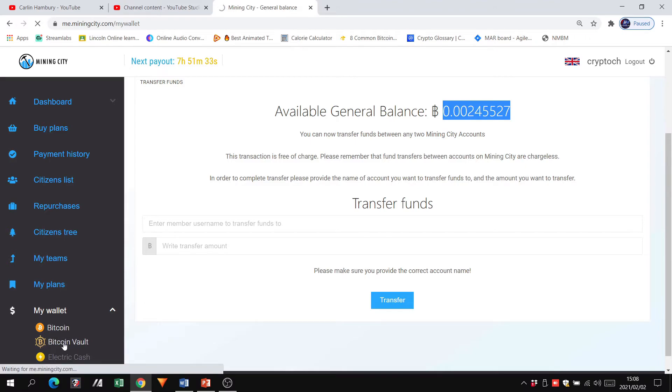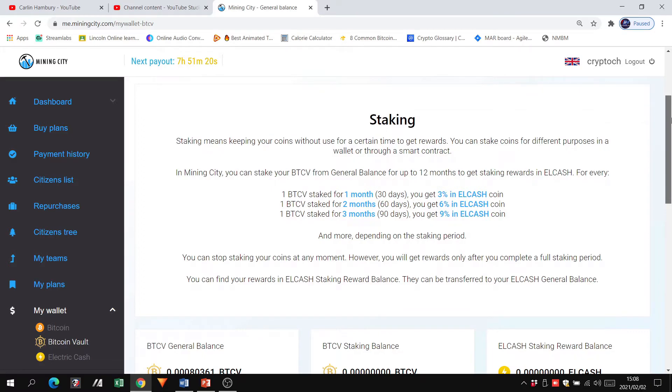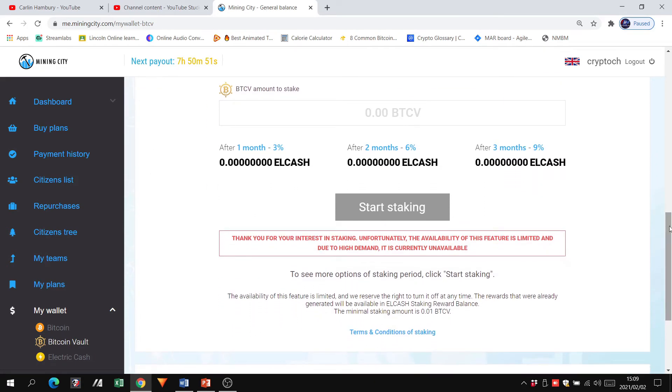In the Bitcoin Vault wallet, everything is the same: mining balance, pay-it-forward, deposit, transfer funds, internal transfer. There is also Staking — I've covered this in another video, but briefly: you can take your Bitcoin Vault coins, lock them in place for one, two, or three months, and receive a certain percentage of ELCASH coins in return at the end of that period. You can see your general balance, what you've staked, and how much ELCASH rewards you have earned — everything is open and transparent.